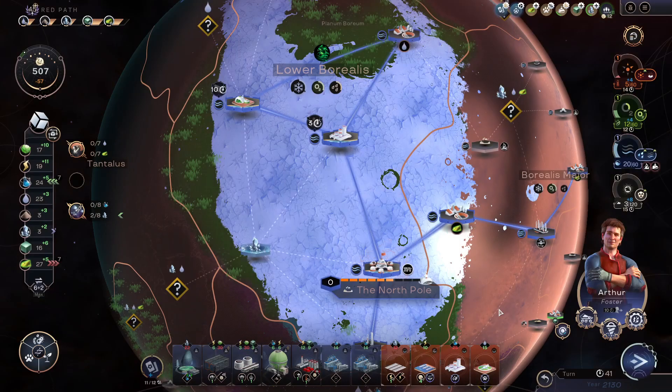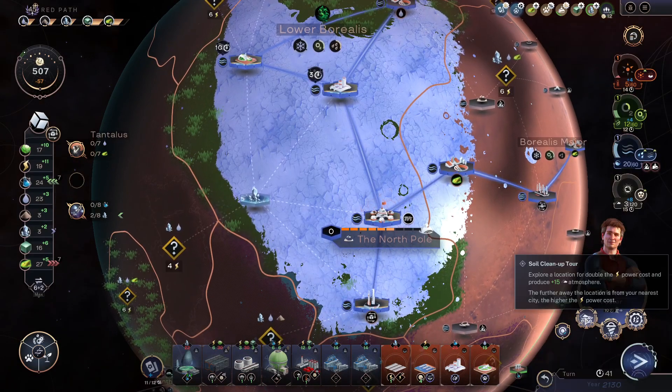So yeah, welcome Arthur to the team. He has a sole clean-up tour — explore allocation for double the power cost and produce 15 atmosphere.